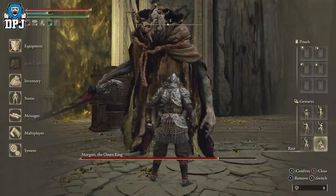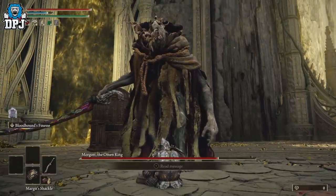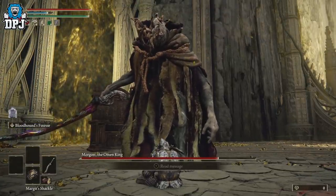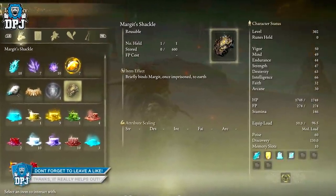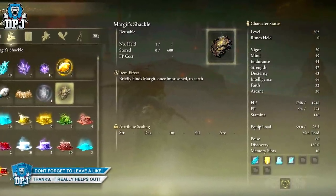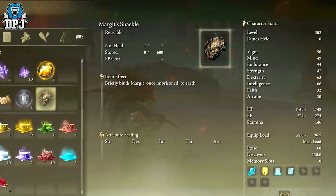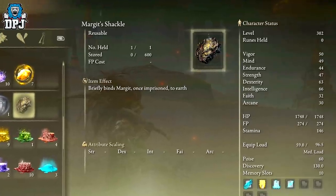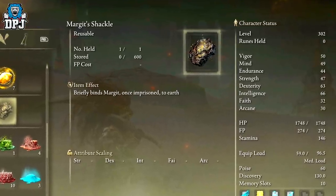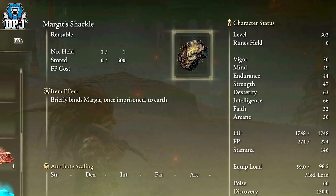Go behind him and punch him to death if you have to. Either way, it's a free kill on the Omen King and a free kill on Margit, and it's straightforward to do. You'll need this item from Patches — there's probably another way to get it in the game but I haven't seen one, so as of right now Patches seems to be the only supplier. There may be more shackles in the game for other bosses, so if you know of any, please let me know on my Discord or Twitter, both linked below.